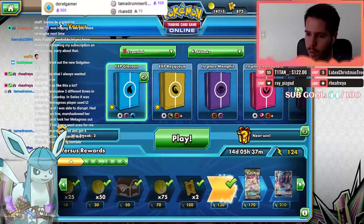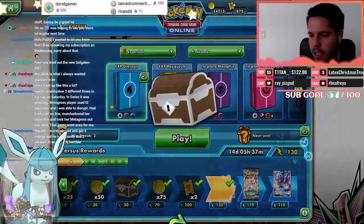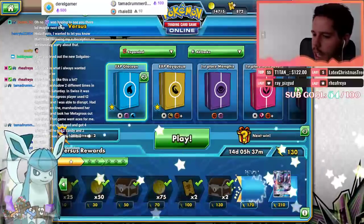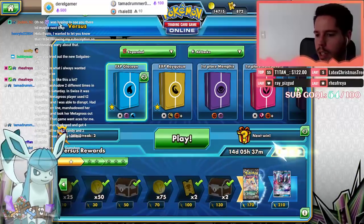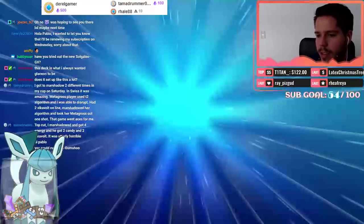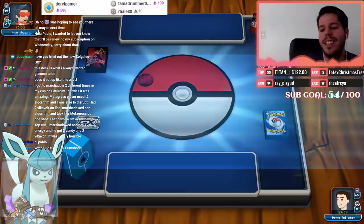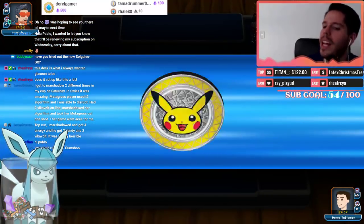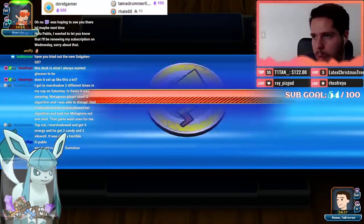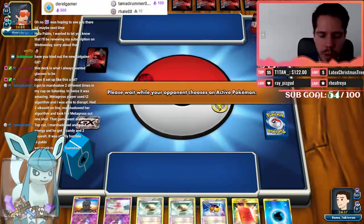Tama Drummer, you got to Marshadow two different times in your cup on Saturday in Swiss — it was amazing! The Metagross player used Turn 2 Algorithm and you were able to disrupt. You Marshadowed the Algorithm and took the Metagross in one shot — that sounds great! In top cut, you Marshadowed and got four energy, but they got two Candy and two Wicker Bolts — yeah, that's definitely not good. But glad you can see how Marshadow can sometimes be good and sometimes bad — it goes both ways.